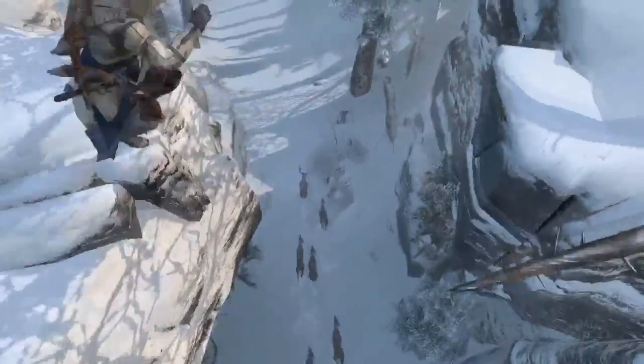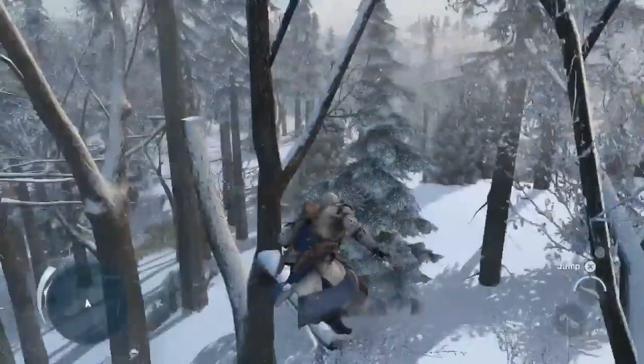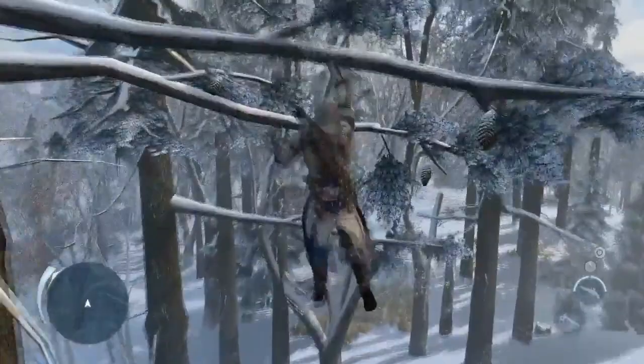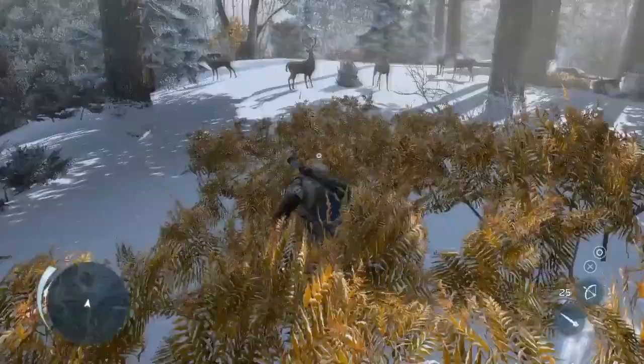We worked a lot on tree navigation, a new addition to our overall navigation system, to allow Connor to deal with forests, cliffs, and uneven surfaces as fluidly and smoothly as previous Assassins dealt with cities. We've added a bunch of new features as well, things such as stalking zones, which allow you to move silently whether you're hunting enemies on two legs or four.